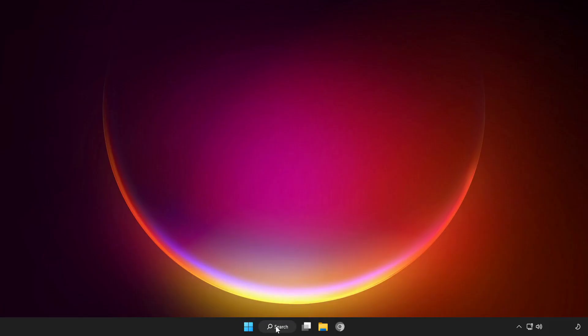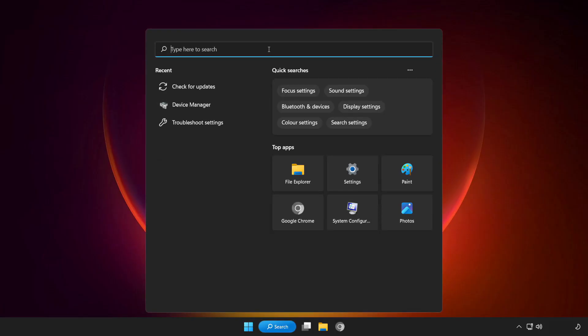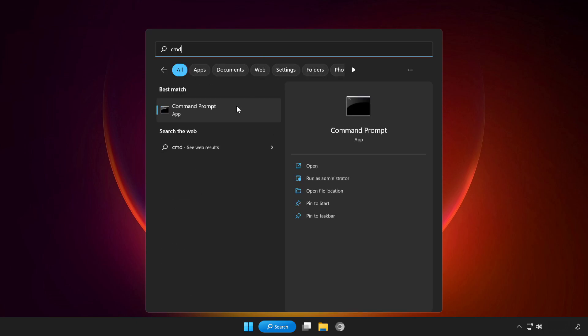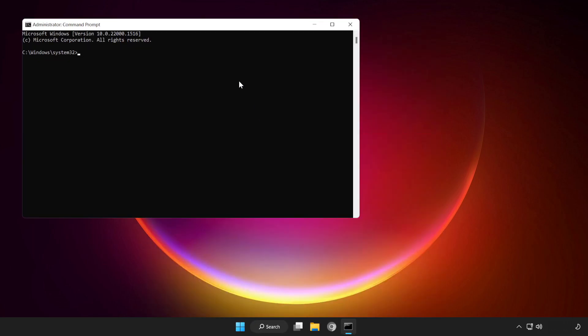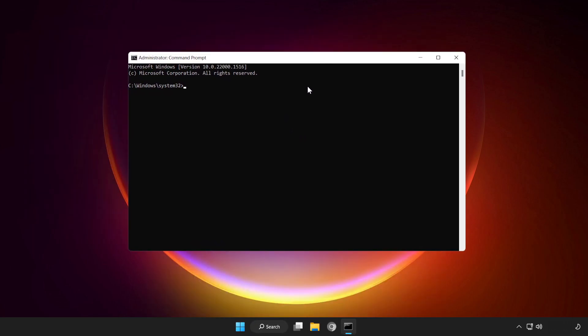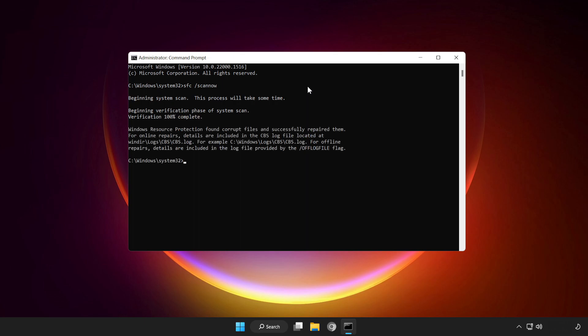If that didn't work, click the search bar and type CMD. Right click Command Prompt and click Run as Administrator. Type SFC /scannow and wait. After completed, close the window.